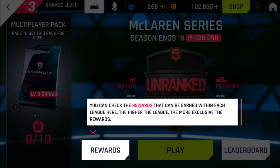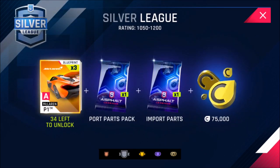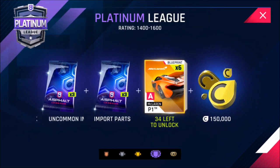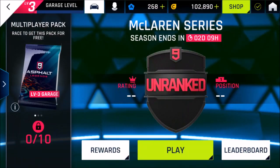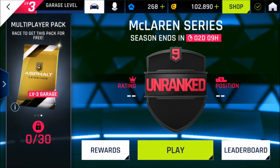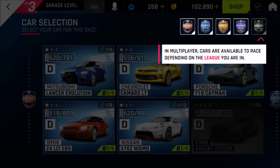The rewards depend on your league. In the silver league I can win one blueprint, one uncommon import parts pack, and 10,000 cash. Gold league gives three blueprints and 75,000. Then four blueprints and more cash. Six blueprints and 150,000. In the legend league we get 10 blueprints and 250,000 cash. Also there's a multiplayer pack — race 10 times to get one pack for free, 30 times for another pack. That's really nice.